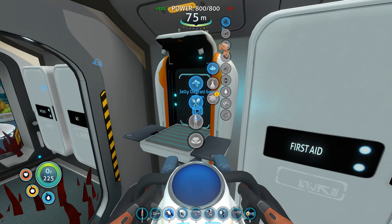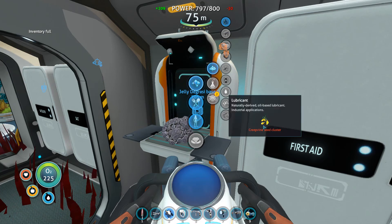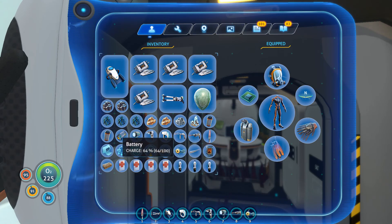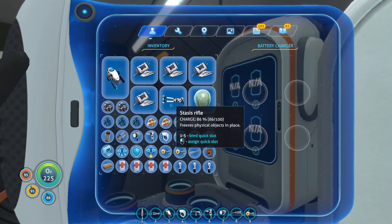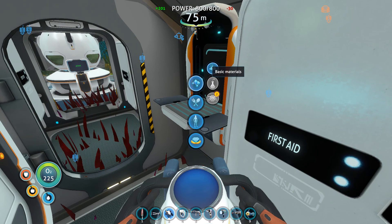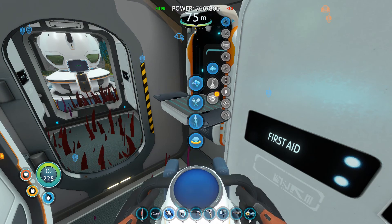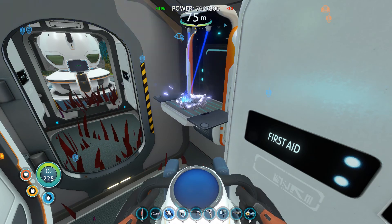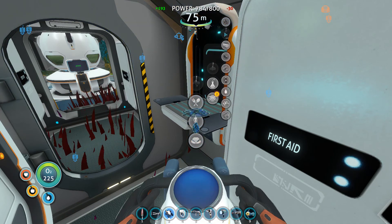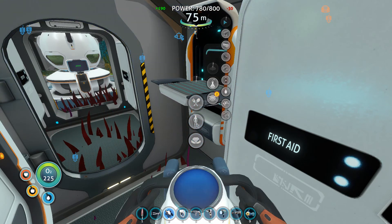Might as well make a titanium bar. Why is my inventory full? Because it slurped out the battery. So I'm trying to think of what to do now. I've got the ion battery. I guess we can check out the rocket and see what we can do. Clearly we're gonna have to go deeper — there is something below where we were.